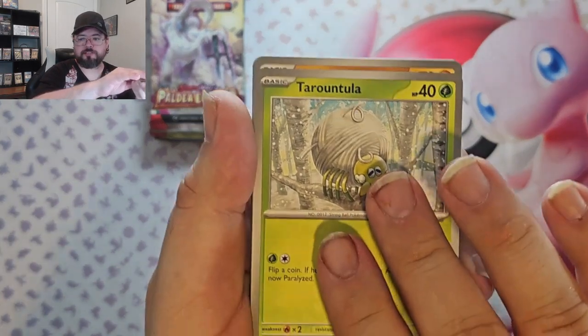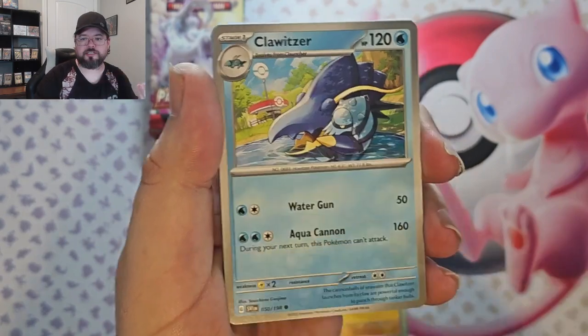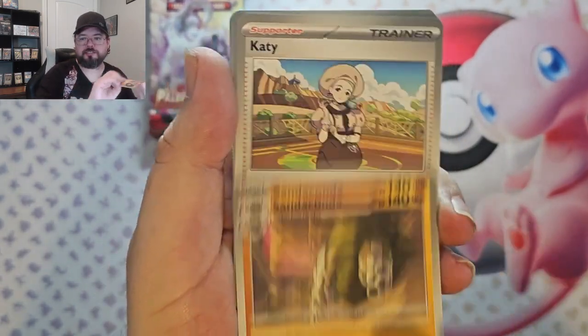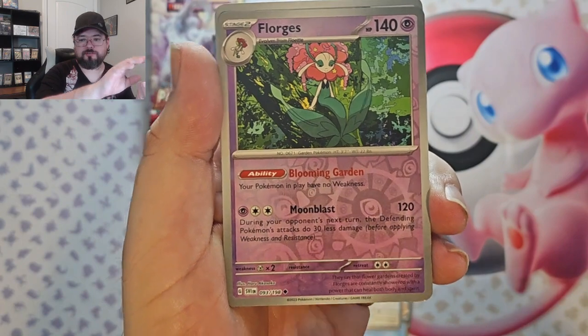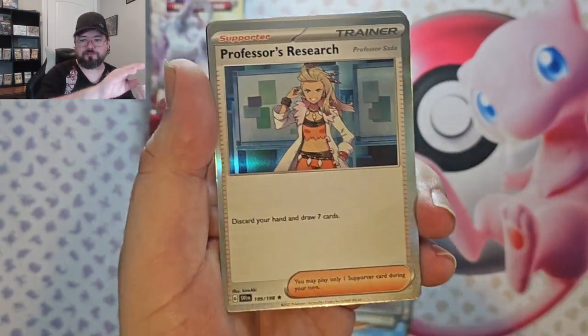Last Scarlet Violet pack — what you got? Tarountula, Riolu, Magneton, Clauncher, Sandaconda, Iono, Staraptor, Florges Reverse, Baru Reverse, and Professor's Research Foil.